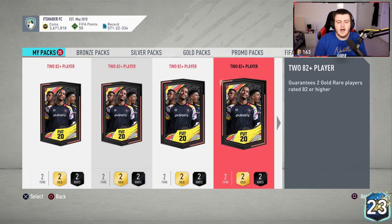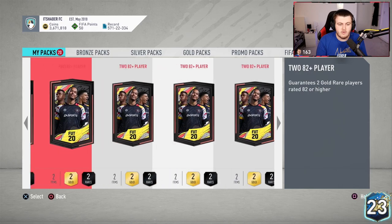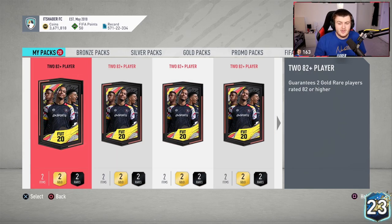So if we do pack a Team of the Season, hopefully it's not one I've already got untradable. Fodder would be fantastic because I want to complete Goretzka, so all fodder will be great. Team of the Seasons of course will be great as well. Do I recommend you guys do these SBCs? Let me check the value on Footbin — these packs are currently at about 10,000 coins.